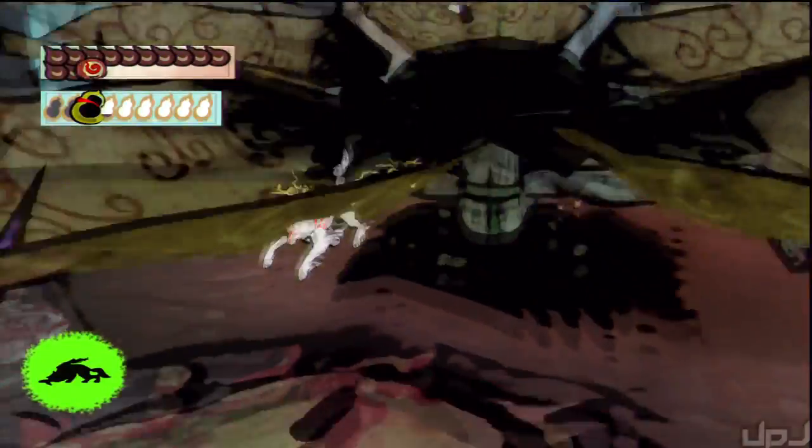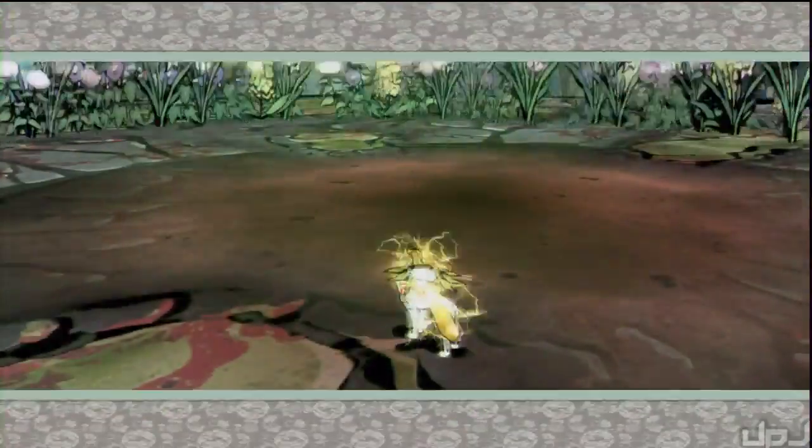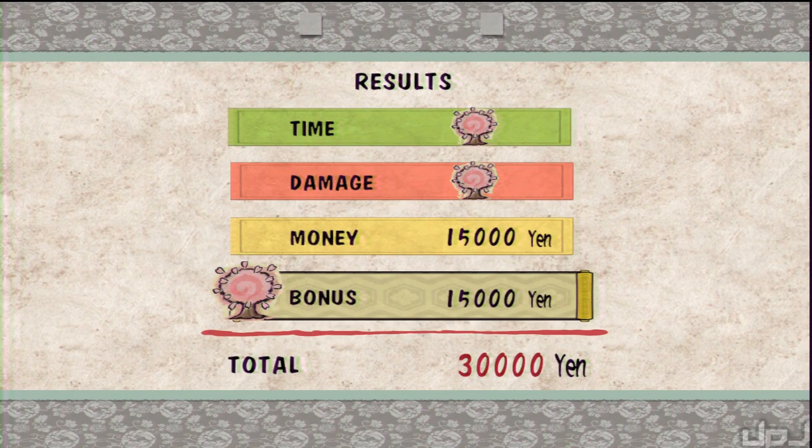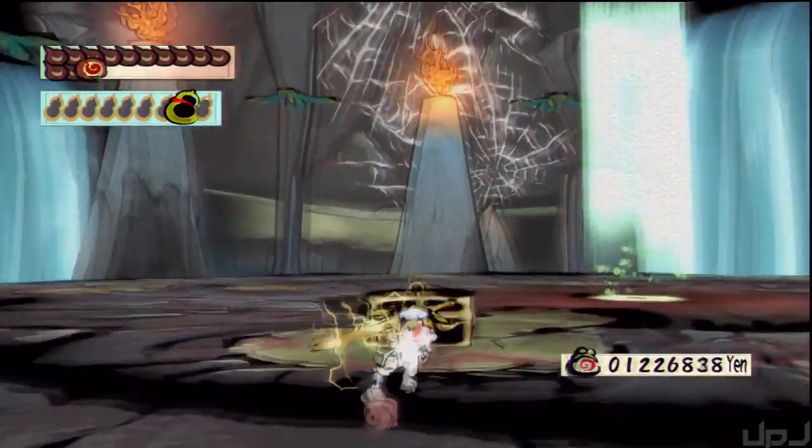Oh hell yeah, I got it! Well, thanks to that unnecessary distraction we get 30,000 yen — so I guess it wasn't really all that unnecessary. Kind of really unnecessary, but after all that we got ourselves a chest and now we can begin the devil gates proper.